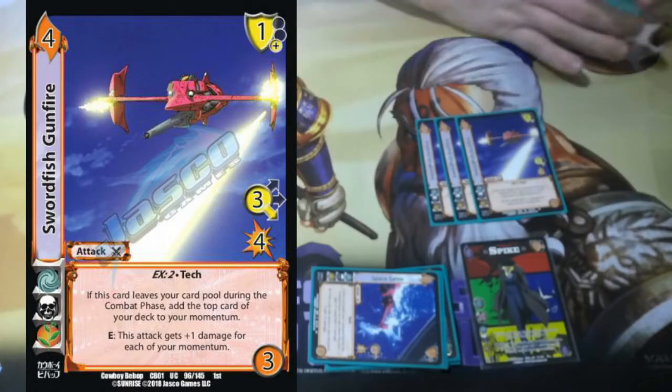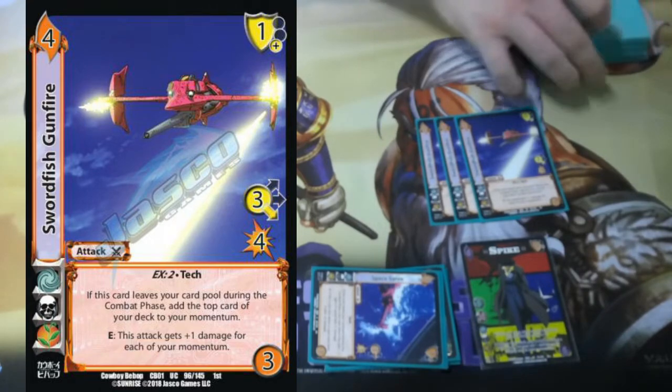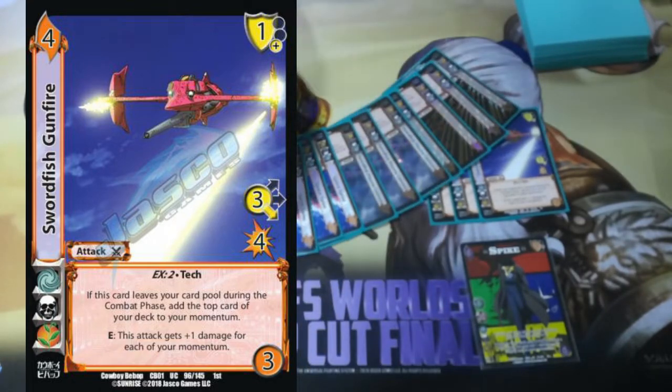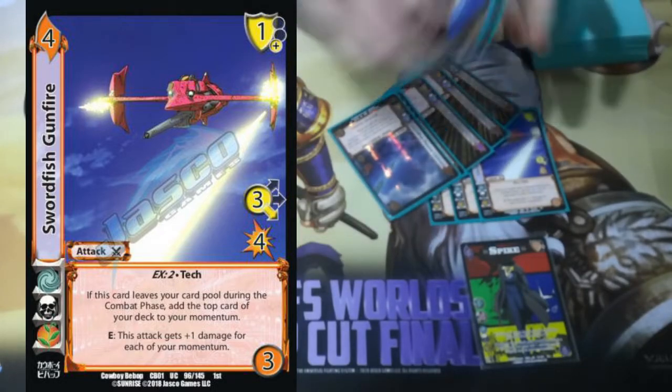Speaking of free momentum, we've got Swordfish Gunfire. After it leaves, grab momentum. Besides that it doesn't necessarily do anything else, but it sets up for really fast plays with Swordfish Plasma Cannon — it sets up for some real fast stuff.